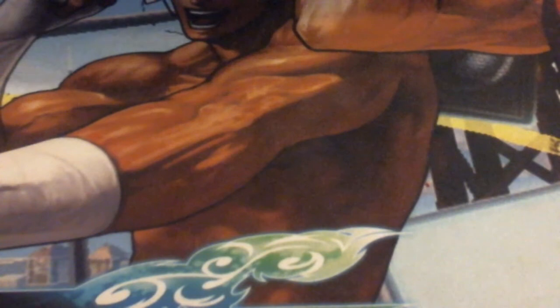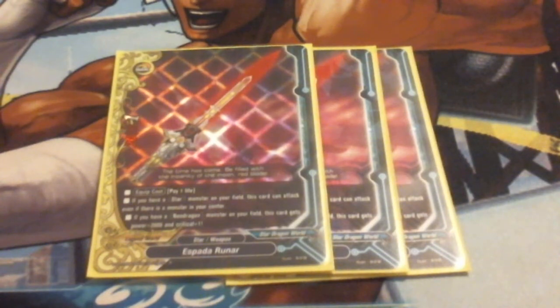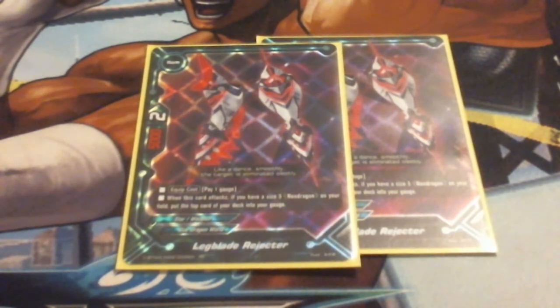Moving right along, we run weapons. We run 3 Espada Runer. Espada Runer is one of our dual weapons. Equip cost: pay 1 life. If you have a Star Dragon monster, this can attack even if you have a monster in the center - which we always will because we are running a Zodiac deck. If you have a Neo Dragon monster on the field, this becomes a 4,000 with a crit of 2. Next, we run 2 Leg Blade Rejectors. Equip cost: pay 1 gauge. When this card attacks, if you have a size 3 Zodiac on your field, gain 1 gauge from the top of your deck.